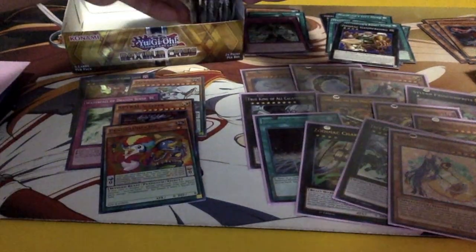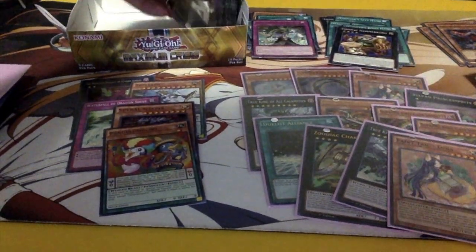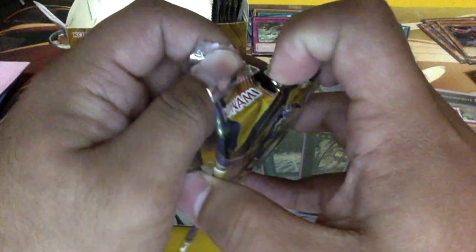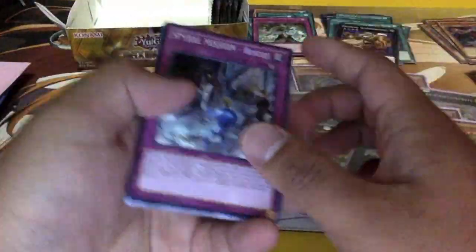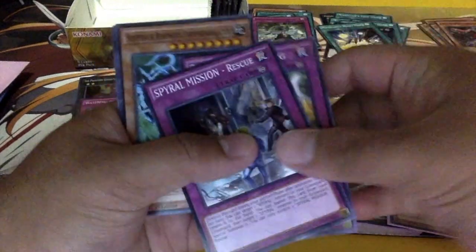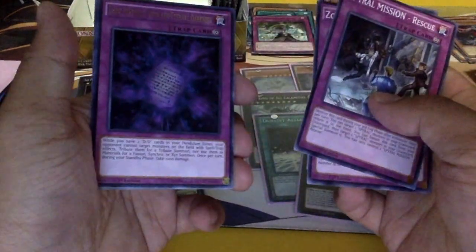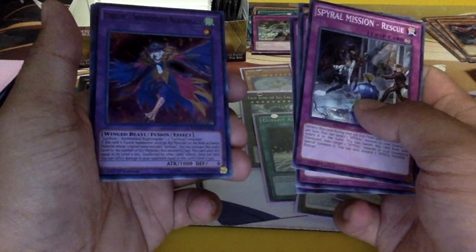Alright, we got 7 packs left. Can we pull any more True Draco stuff? It'll be amazing. Spiral Mission, Zodiac Gathering, Magician's Right Hand — and Dark on Track, oh DD — my friend's gonna be wanting that.